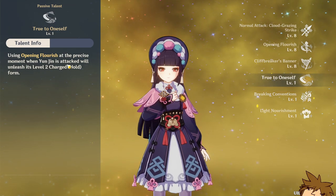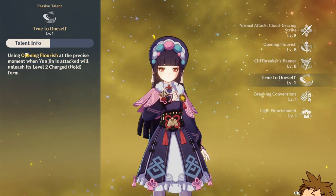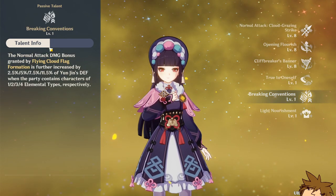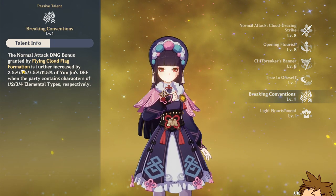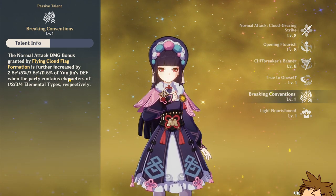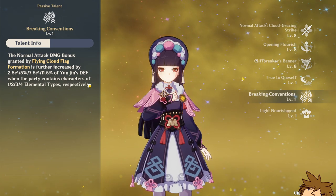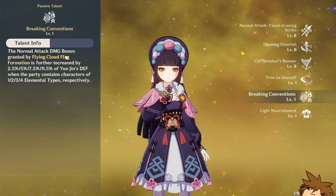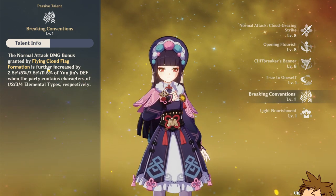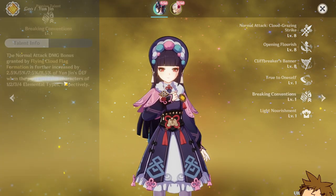Looking at her talents — using the precise timing you fully use the level 2 normal attack damage bonus, which is further increased by 2.55% and up to 11.5% of Yunjin's defense when the party contains characters of four elemental types. So you can have a completely different elemental type team and get an 11.5% increase.